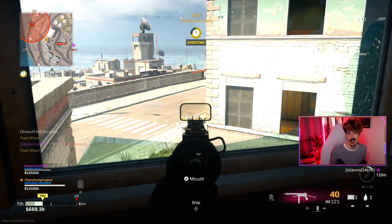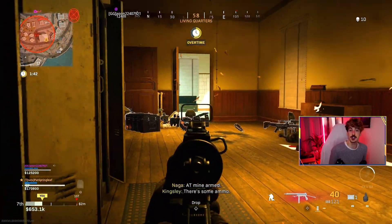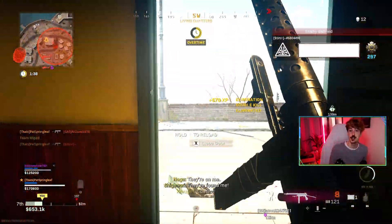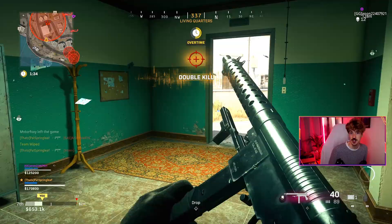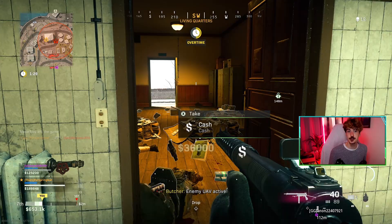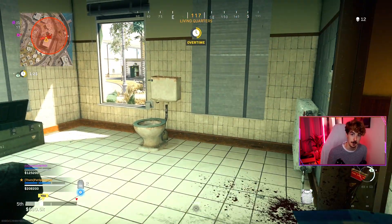The only downside to this challenge is that you do need to stay in for the whole length of the game — you can't just leave early once you've got your 10 ADS kills and go into another match. By the way, a very sneaky tactic to get some easy kills under your belt is to land at the end of the flight path with the AFK players. If you're really struggling or just want that helping hand, this can be a very easy way to boost those early numbers.